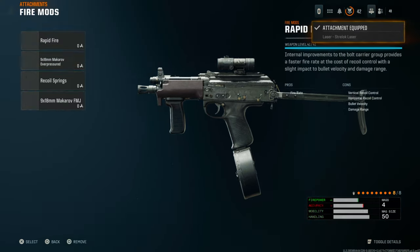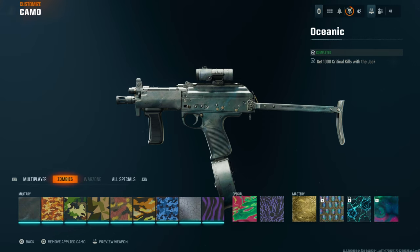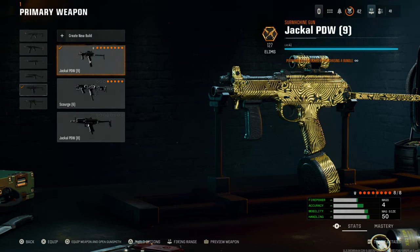Put as many attachments as you want — I'm going to put eight. Before you back out, make sure the camo you're going to be applying is selected, so I'm going to put Mystic Gold on. Now when we back out, if we go to the build we just created, you can see the Gunfighter perk icon right there. You need that to do this glitch, and the only way to get it is by putting more than five attachments.